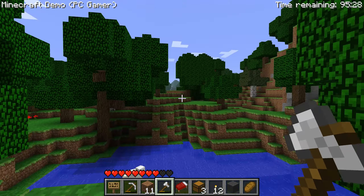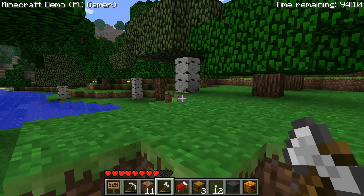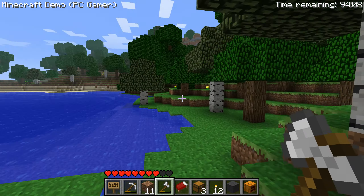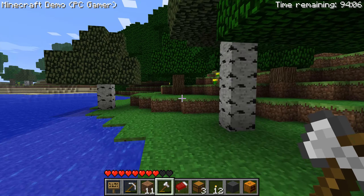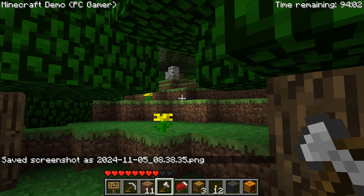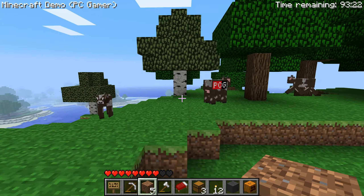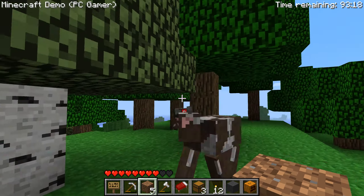Here are some pumpkins — I'll take some of those. A few other interesting things in this version: you can't press F3 to open the debug screen, F8 doesn't do the cinematic camera, and Shift+F2 doesn't take huge screenshots — it just takes normal ones. This looks like a good place; we're up on Cow Mountain.